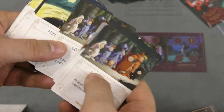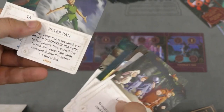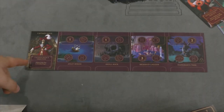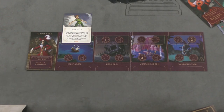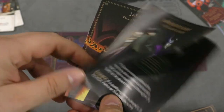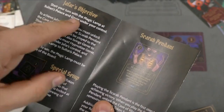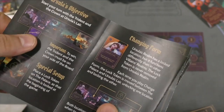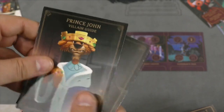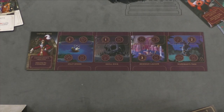Each villain wins very differently. Captain Hook's objective is simply to defeat Peter Pan - he uses cards to get Peter Pan out, who has a strength of eight, and must defeat him at the Jolly Roger. Maleficent is trying to get a curse at each of her locations. Jafar is trying to get the magic lamp at the Sultan's Palace and the genie under his control. Ursula needs the trident and the crown at her lair. Prince John just needs to accumulate 20 power.